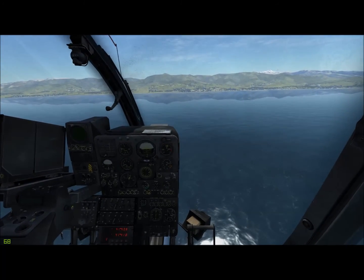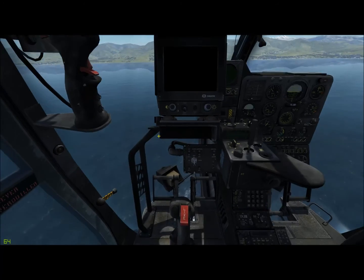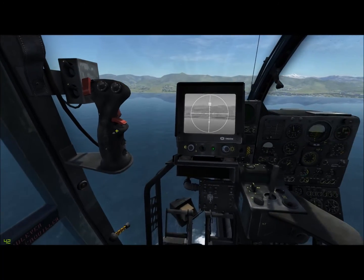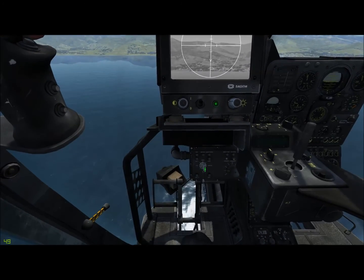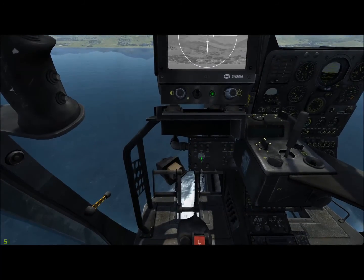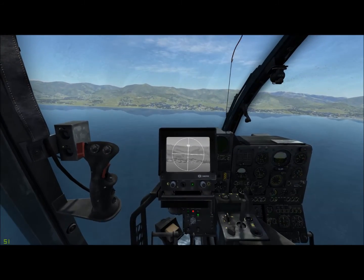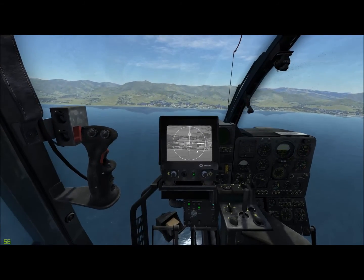The first thing I generally do is fence in the Gazelle well before going into combat, meaning I'll turn on all the Vivian systems, the TV display, uncover the fire safety switch, select the pylon, and for my master arm I'll use the control panel key. One thing that's easy to happen in the Gazelle is to lose track of your Vivian display, so just hit your recentering key to get back on the same page. I've got a convoy up there.